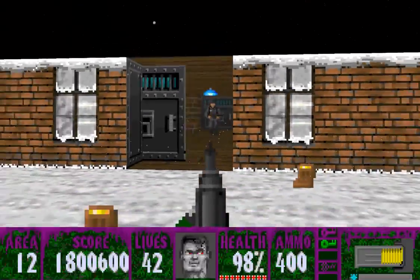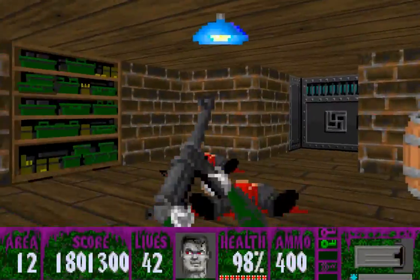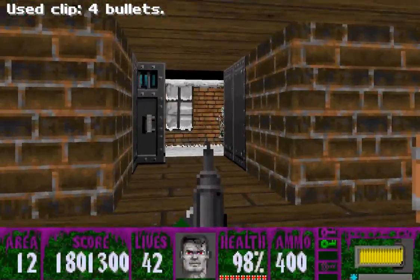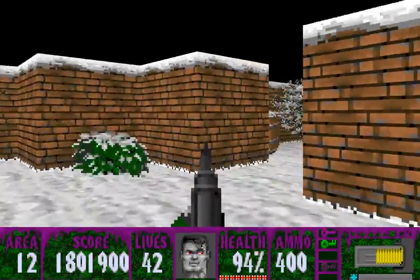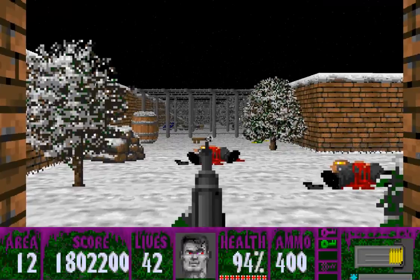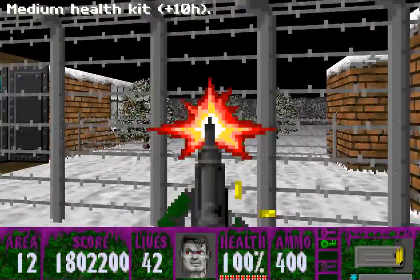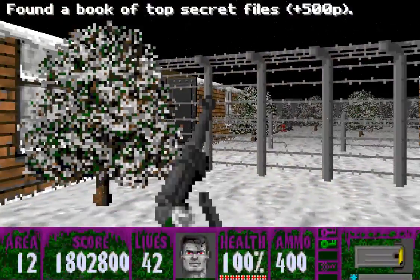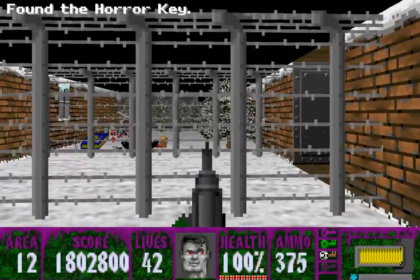We'll wait for that door right now — let's go in here. You and you. And then — there's the horror key right there. Okay, all set with that.